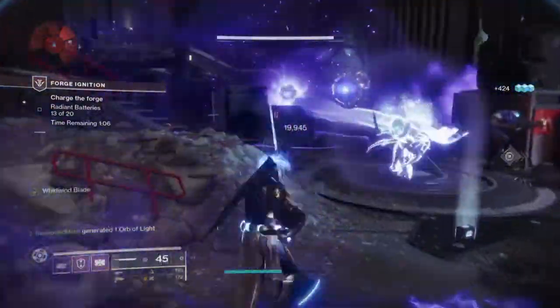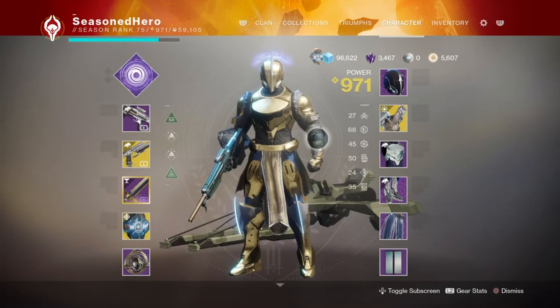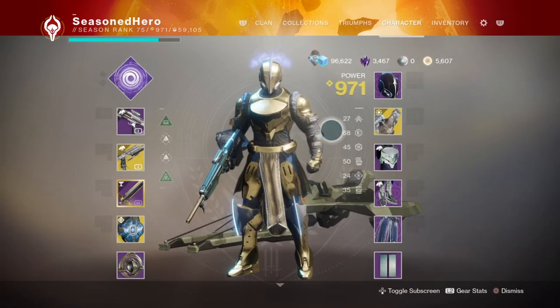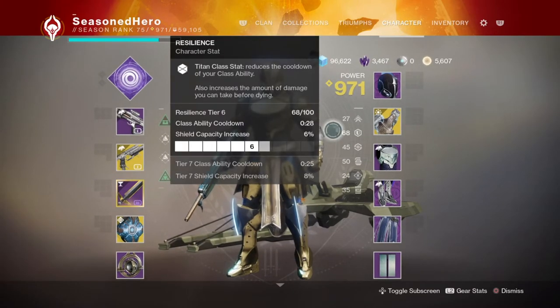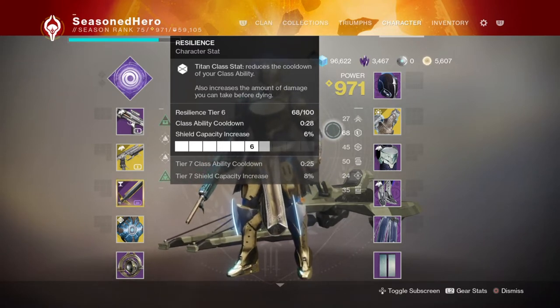Within the stats section, focus your efforts on both resilience and recovery, as you'll be facing enemies up close rather than at distance. The sweet spot is resilience and recovery in the 50–60 range, as any more and points are wasted. My resilience is at 68, which is enough to face-stomp an attack or two, while my recovery is at 45. You can push recovery up by about 10 by swapping a resilience mod for a recovery mod.